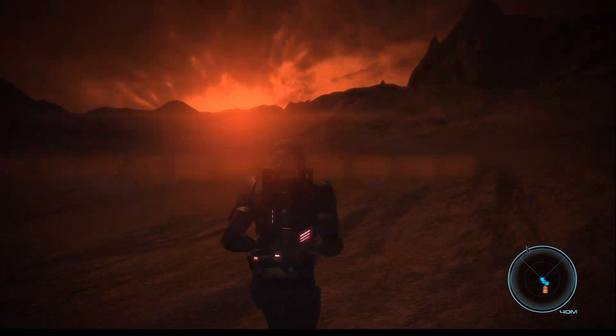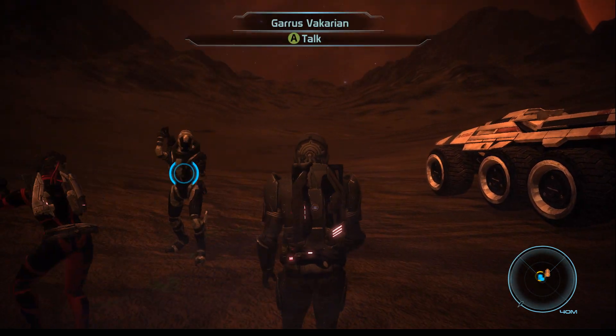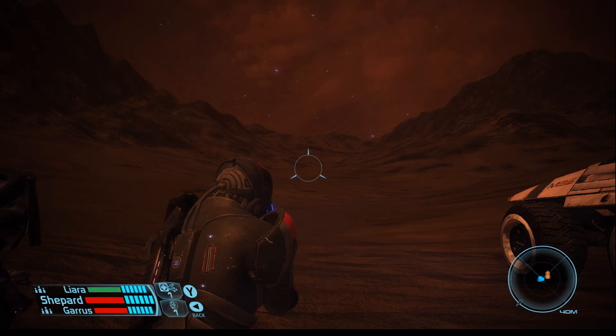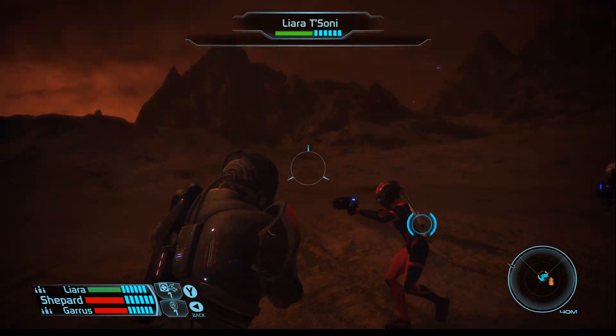Everything is working normally: A to sprint, right trigger to pull out weapon, B to put the weapon away, back button for grenades, L button for focus. Holding down LB will bring up your weapons menu, holding down RB will bring up your powers menu. Everything works exactly like it should.